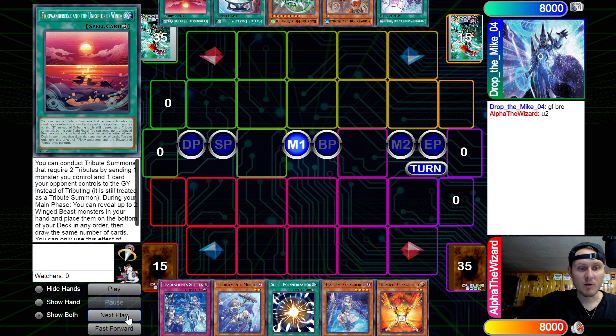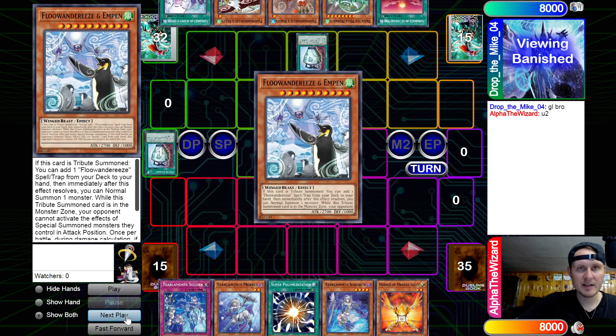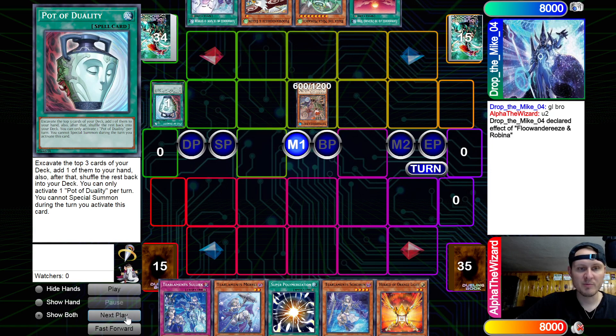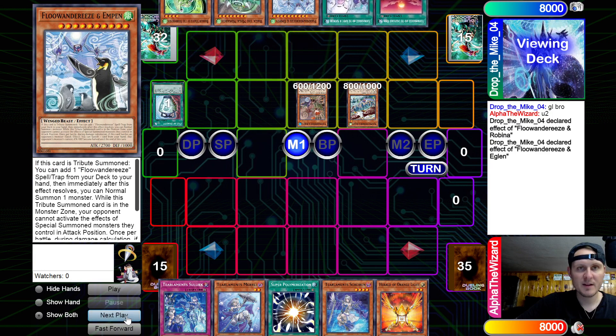We have no interruptions, so he's just going to be able to go full Flunder combo. Activate Duality, adding Eagland. He's comboing for sure. Normal Summon Robina, activate effect — he's going to go ahead and get Statue. Normal Summon Eagland, activate effect, get the M-Pen.